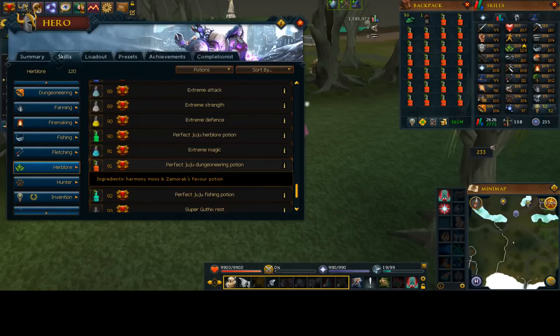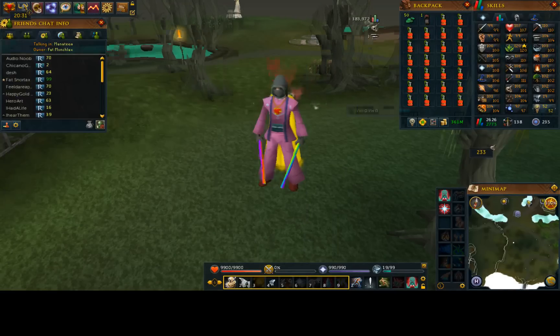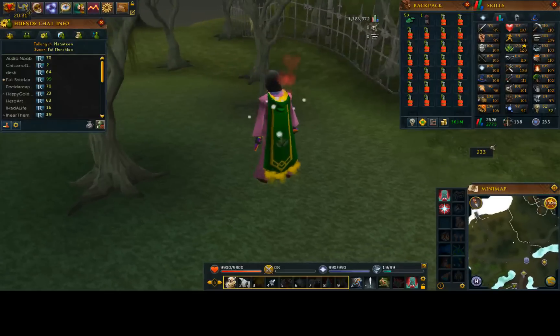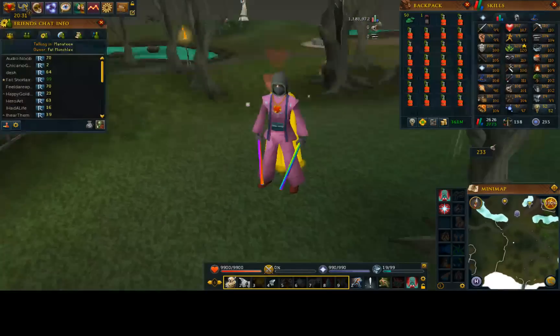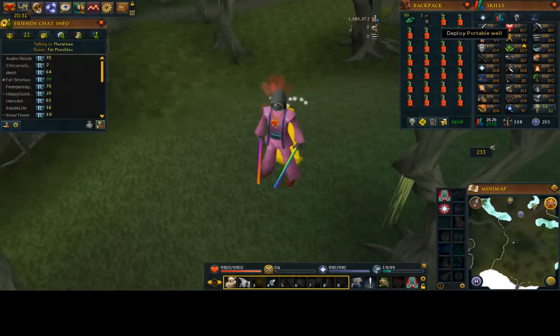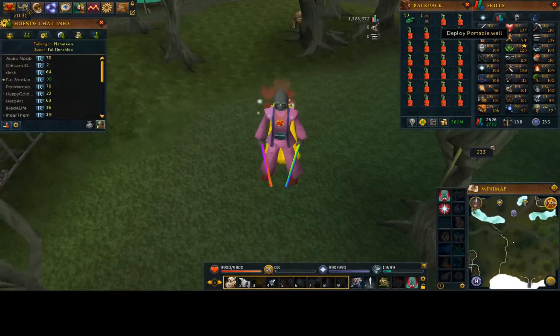The Perfect Juju Dungeoneering Potion has a level 91 requirement, so the requirement is quite high. But you will be earning mad profit. This is a great method if you want to go for 120 Herblore like I have. It's a really good way to do it because you can make these potions alongside your overload potions and basically get free overloads. This is not what I did for my 120 herb, but I won't get into that right now. Let's go ahead and I'll show you guys what's going on.